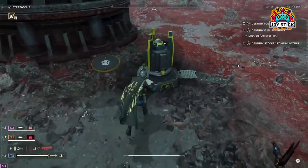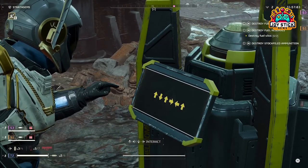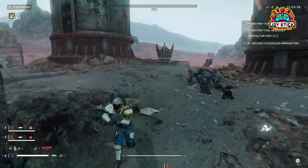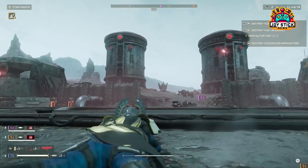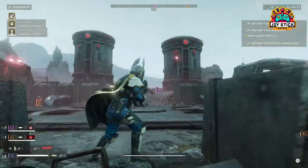Railgun. The crown jewel of support weapons, the Railgun combines power and precision like no other. Though it requires reaching level 20 for access, its ability to penetrate armor and deliver high damage with quick reloads makes it worth the grind. Use it to snipe high-value targets, supporting your team from a distance.